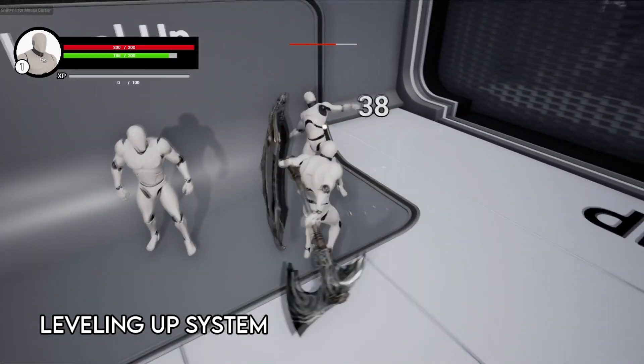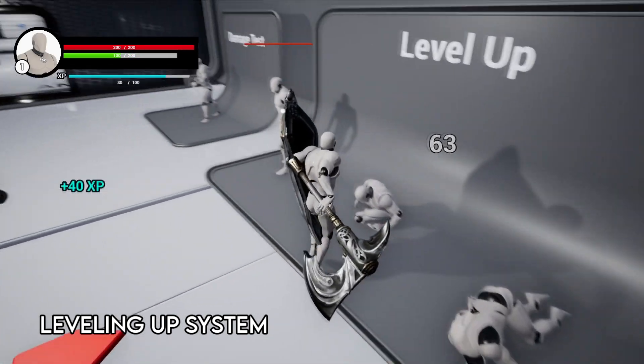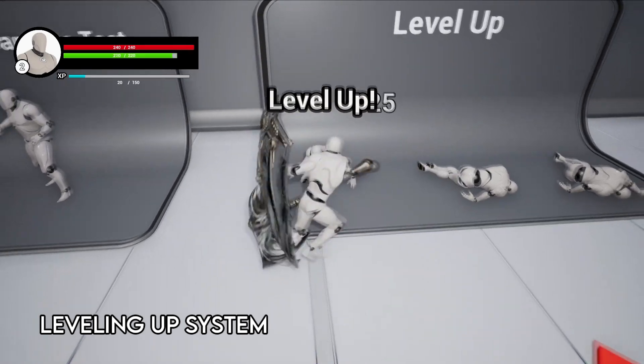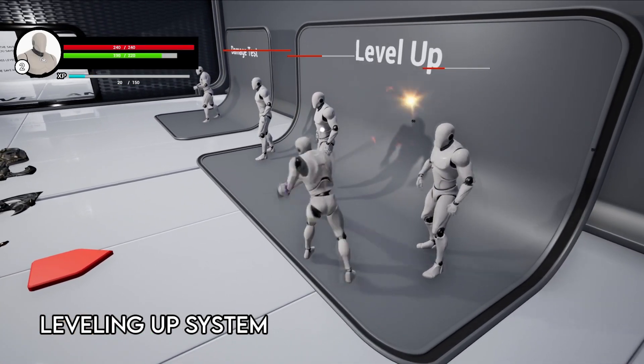When you kill an enemy, they will give your character a certain amount of experience points. The amount of XP given by the enemy when killed can be typed in after placing them in the level. When your XP reaches the XP required to level up, all your stats will increase — raising your health, stamina, XP required to level up again, and your damage multiplier.